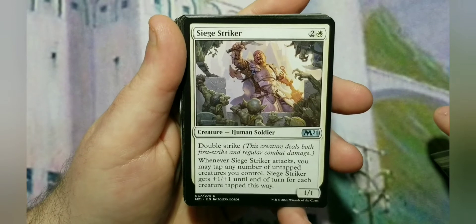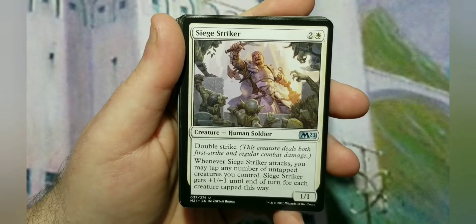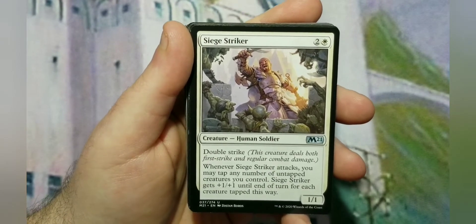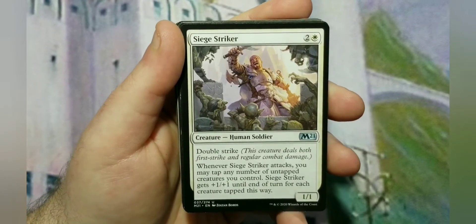Seed Striker is another double striker for 3. It's a 1/1, but whenever it attacks you may tap any number of untapped creatures you control, and Seed Striker gets +1/+1 until end of turn for each creature tapped this way — and there are a lot of creatures in here. So the ability to make this guy really big and hit for a lot of damage is there.